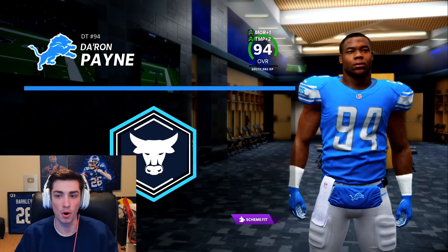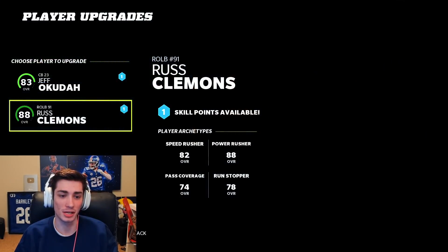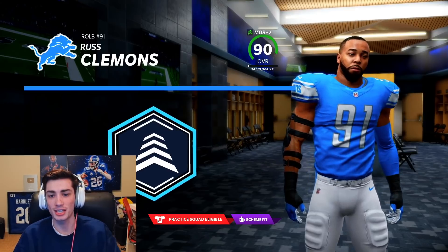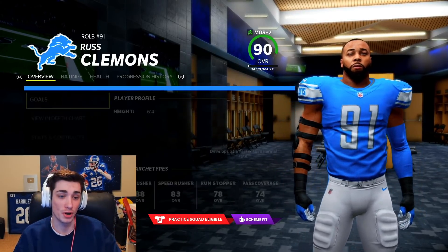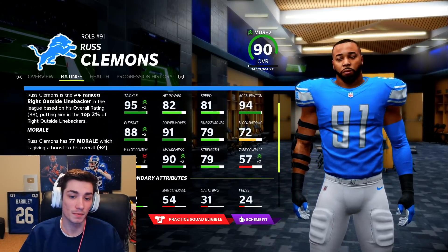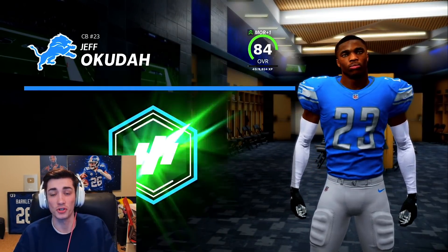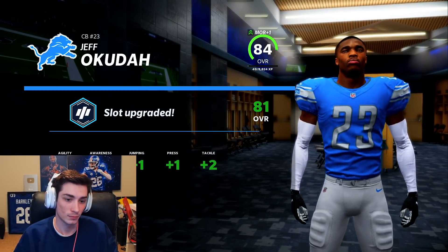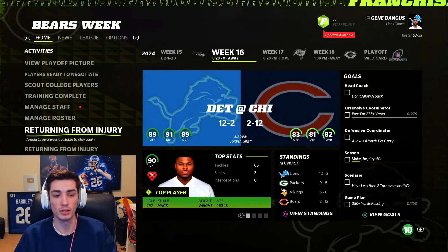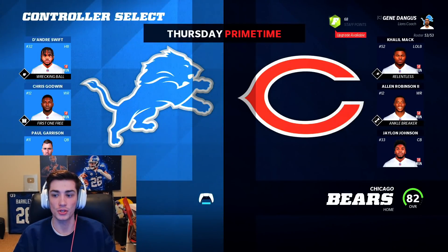Sorry about the phone interruption — nearly called the police, thankfully no one is hurt. We have some upgrade points first. Big-time players: Jeff Okuda gets Slot Starter, we'll do Vertical Threat for TJ, and Hawk gets upgraded to a 92. Plus three Power Move for Deron Paine — love to see that, he already has incredible block shedding. For Russ Clemons, I'm focused on getting Finesse Moves into the 80s — 79 right now. Plus three finesse moves. Jeff Okuda also gets Slot coverage touched up.